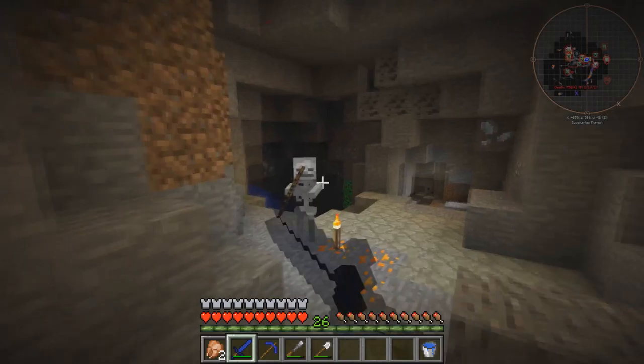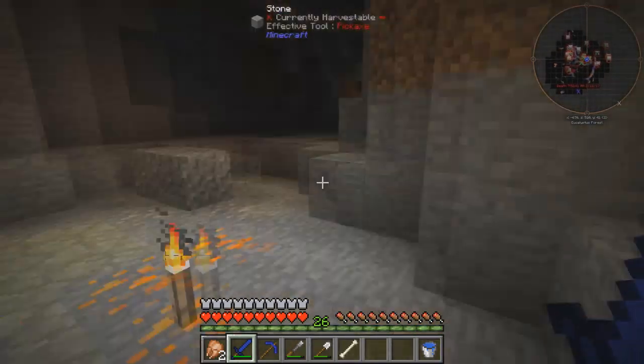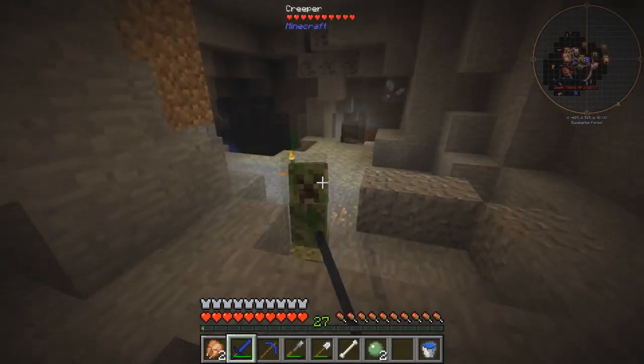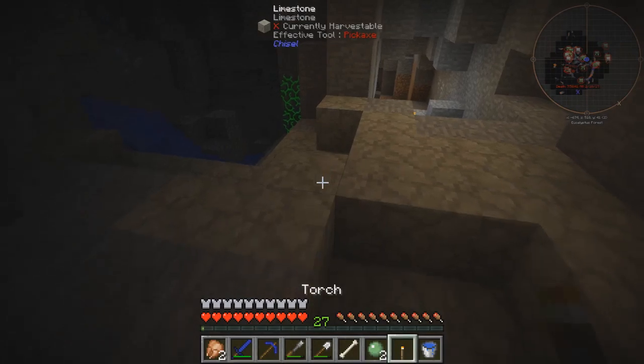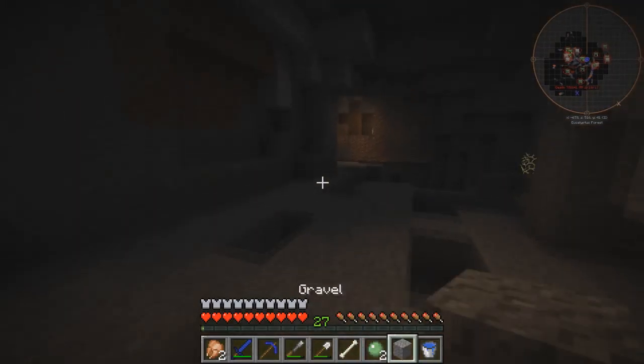A skeleton - you really want to face me? I have a sapphire sword - bad idea. Oh, this creeper tried to sneak up on me too. Hey, he blew up my torch. I got it, okay good. I really wanted that torch there.